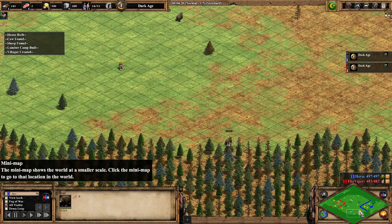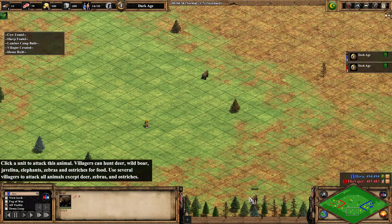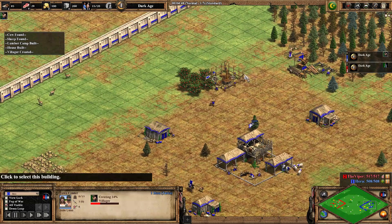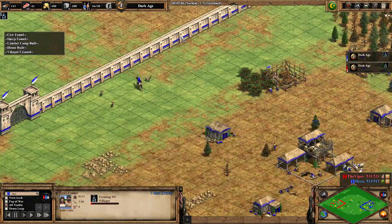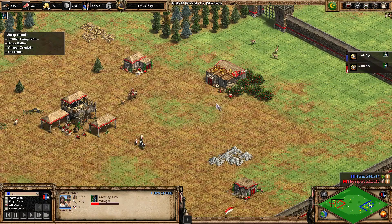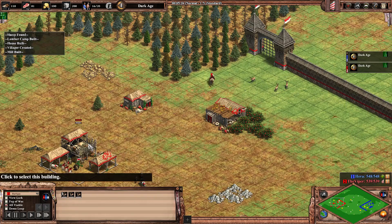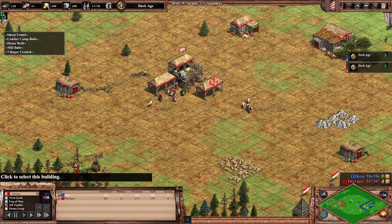I guess the bears are the replacement for the wolves here, but it doesn't really matter. I'm expecting to see 25 HP as well - a wolf and a bear have the same HP. We have a few deer close to his base for Hera inside, so he can lure them in no problem. And for the Viper, deer also inside, four of them close to the middle actually, but obviously Viper prefers to lure them towards the TC - it makes more sense, it's faster, it's more efficient.